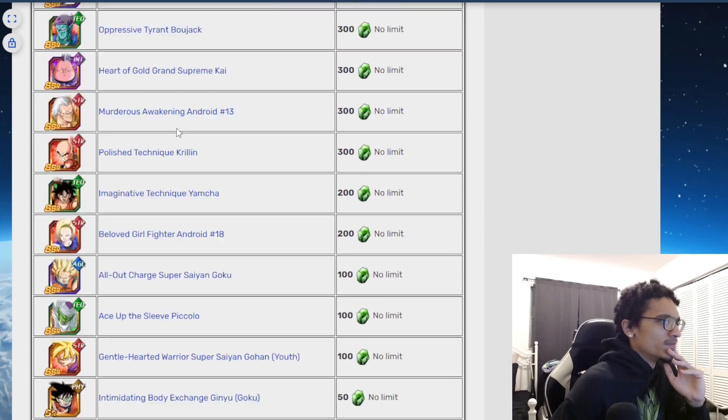Next on here would be Chaozu — same thing is gonna happen to him. He's cheaper at 300 incredible gems, so he's more of an easier option to buy. Next would be Bojack — also not really doing much at 300 incredible gems. Then Supreme Kai — it's pretty much all the same for all these guys. Goku, Ginyu, Super Saiyan Gohan, Piccolo, Yamcha, Grand Supreme Kai, Bojack, Chaozu, Gohan, and Super Saiyan 2 Vegeta — all the units that do not awaken right now are going to get awakenings when Dokkan hits a dead period.